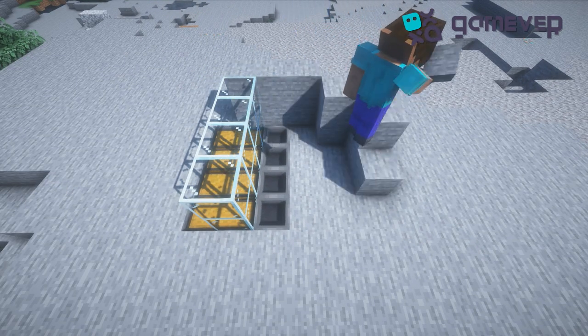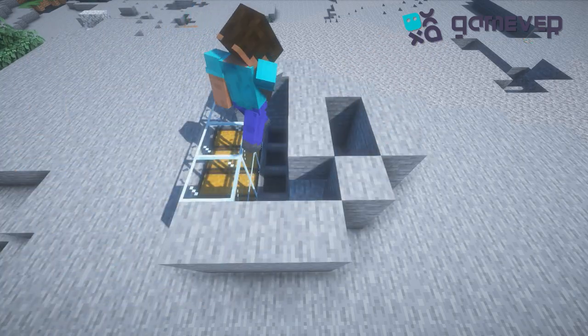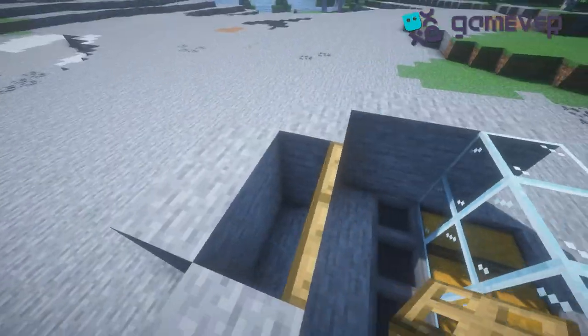Place glass in front of the hoppers and any building blocks around them. Place two trap doors and pour two buckets of water underneath them.